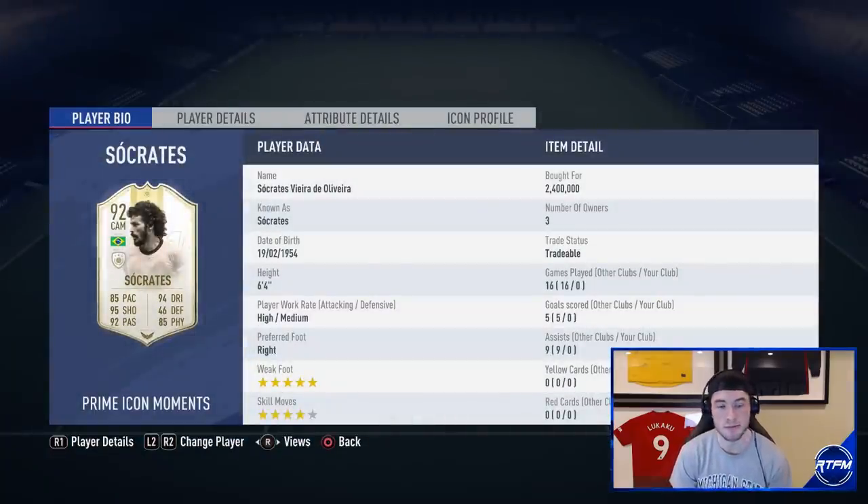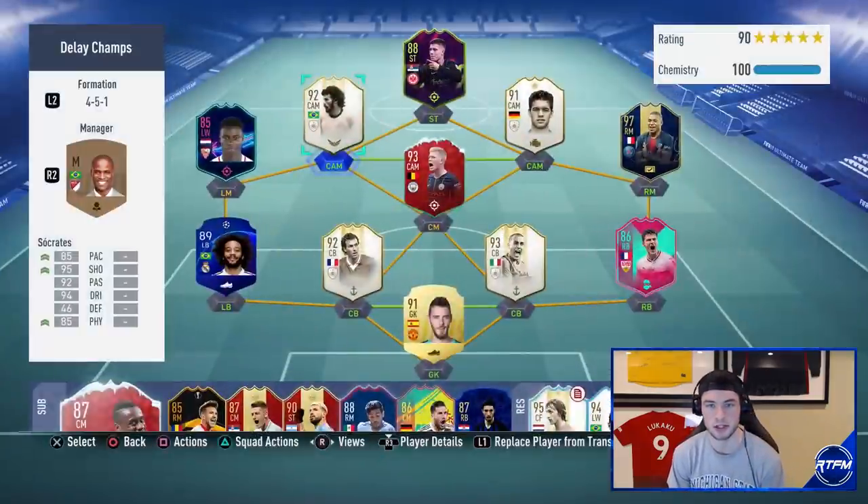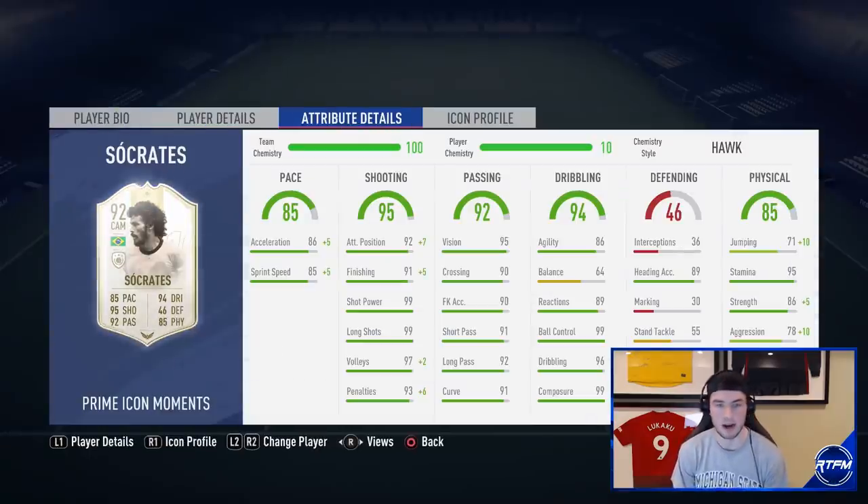He's a five-star weak foot player, which as you guys know I have a secret love for — I absolutely love five-star weak foot players, they're always pretty go-to for me. He's also got five-star weak foot, four-star skills, high/medium work rates, and one of the big things is that he's six foot four, which is enormous. A lot of people like to play this guy at striker, but I'm going to play him at CAM.